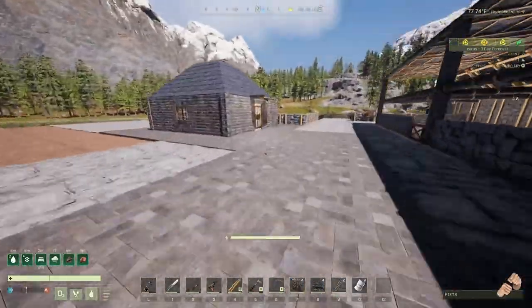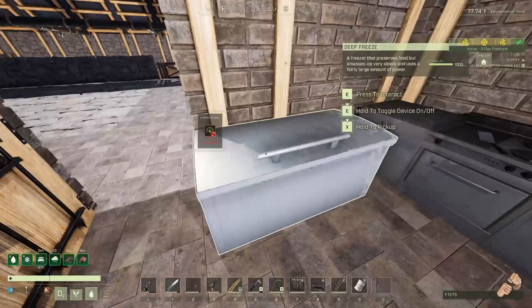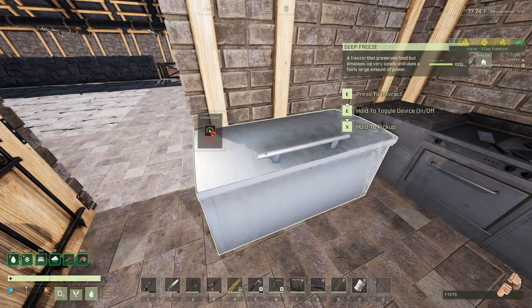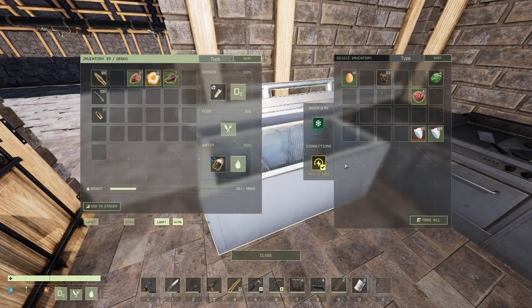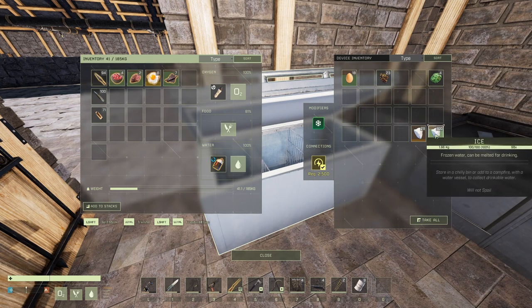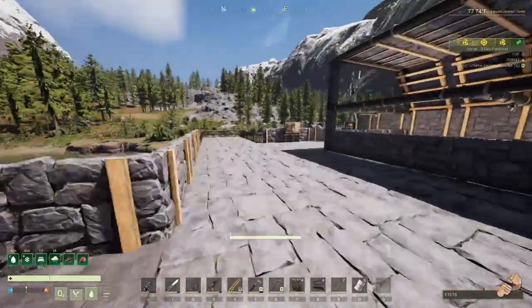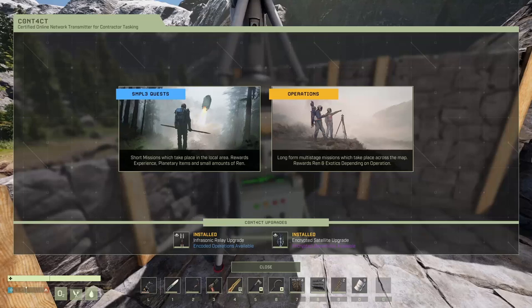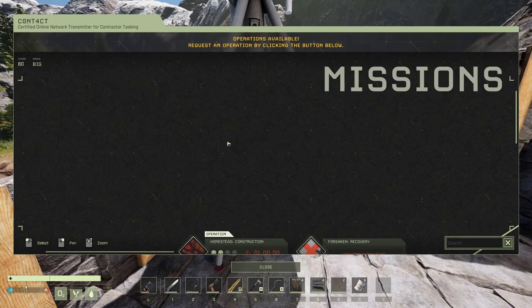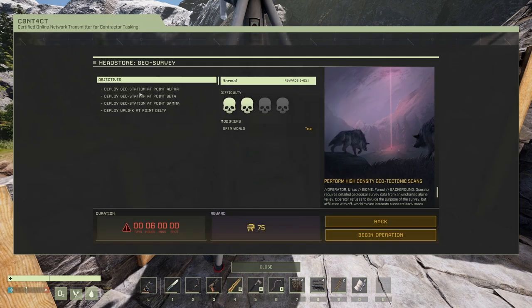Welcome back guys, thank you for joining me in a little episode here in Icarus. This will be episode 33, off thanks Viking grid. Today we're gonna do one of those missions we got in a headstone geo survey. I think it was the next one — let's hope it's a little different than the old one because this is kind of boring. Doesn't look different though.